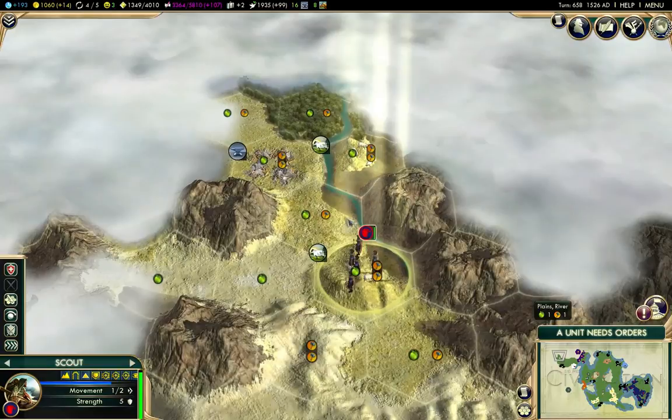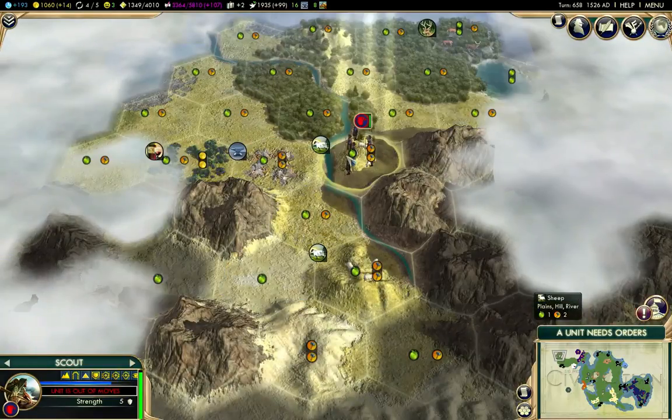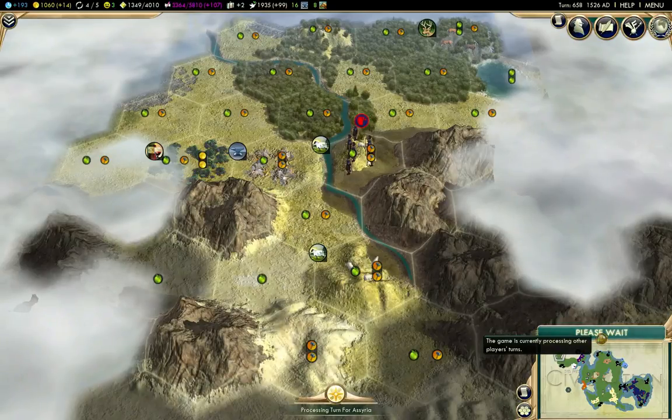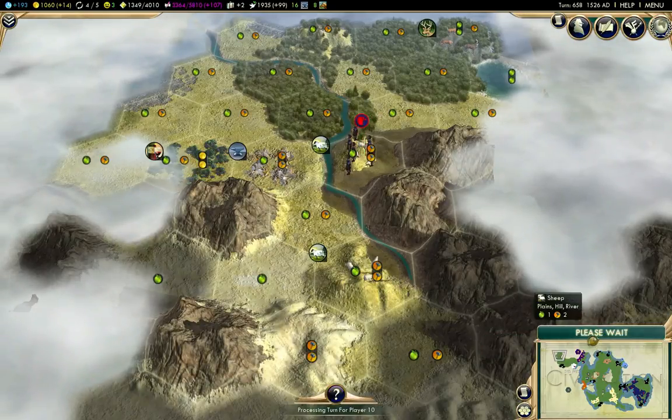Let's see what's up here — a whole bunch of land up there. I think there's a good chance I'm going to find a civilization out that way.